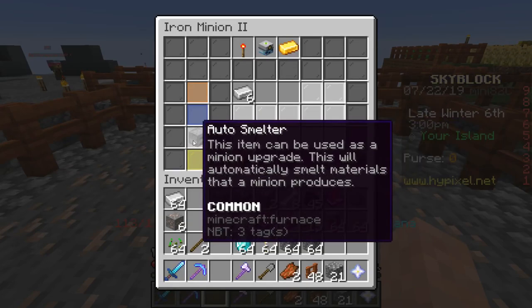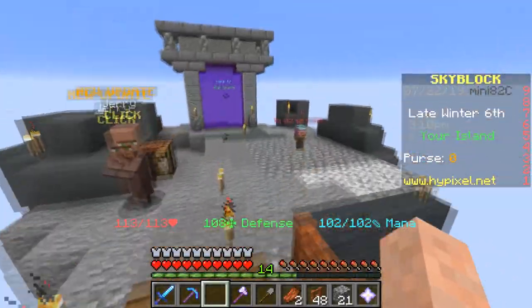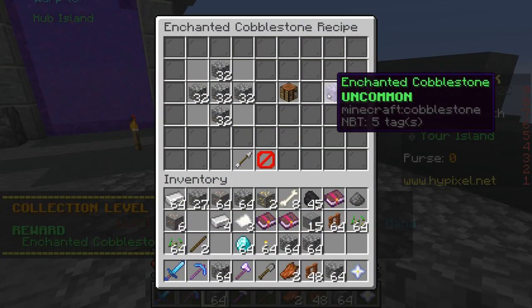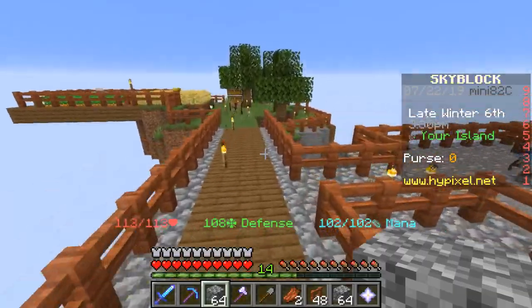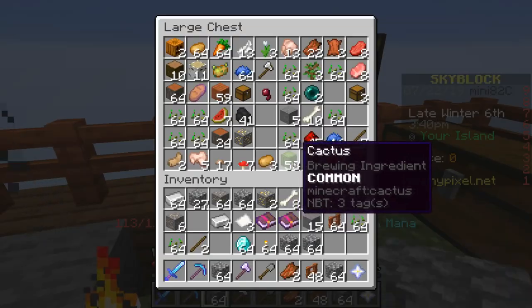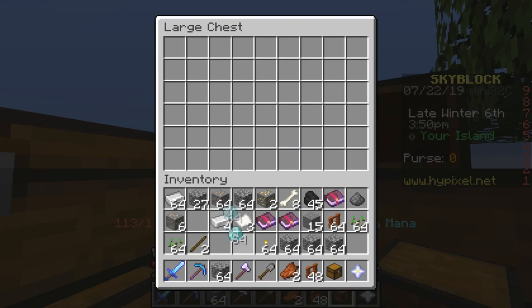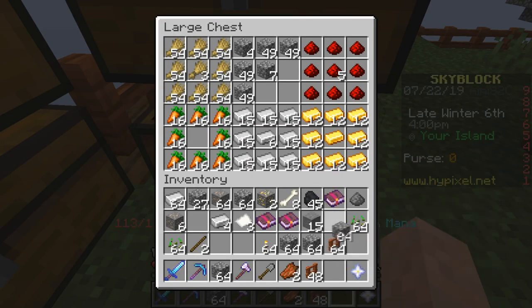I have the auto smelters in here, so I get iron ingots instead of iron ore, which is a little better. We also have the cobblestone minion at level 2. Enchanted cobblestone recipe — that's just two and a half stacks of cobblestone into one cobblestone, very nice. I've also lit up the entire island so no mobs can spawn. I need a new chest now that I have the diamond minion — I'll add the diamonds in here, and put the cobblestone in as well.